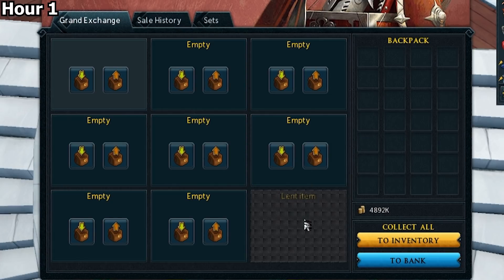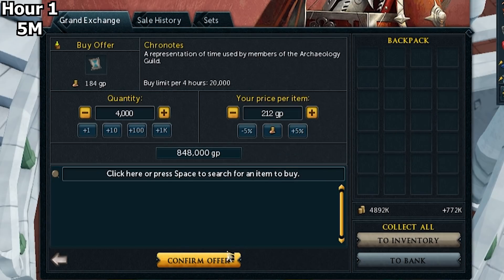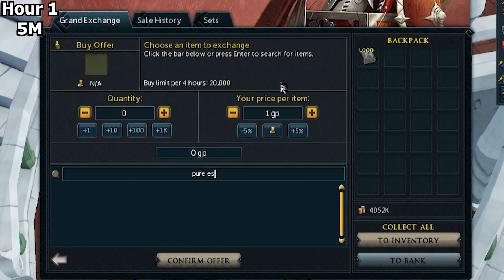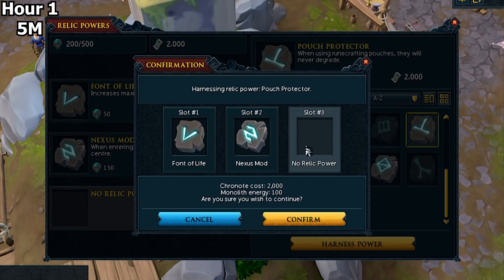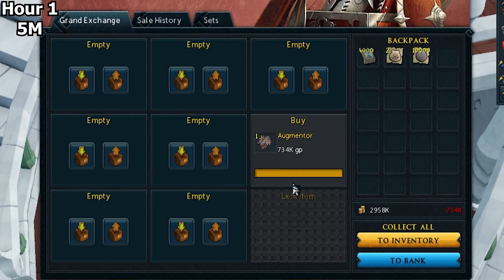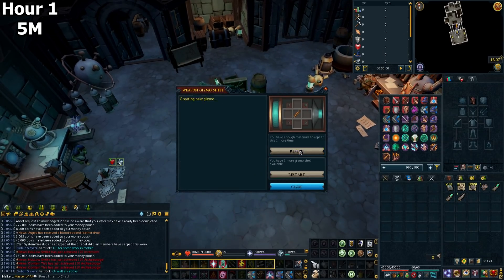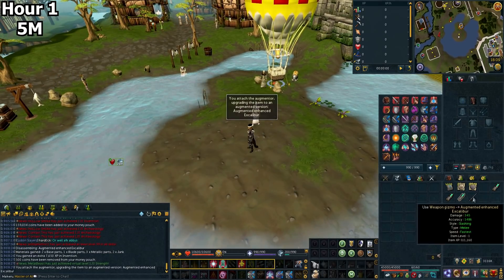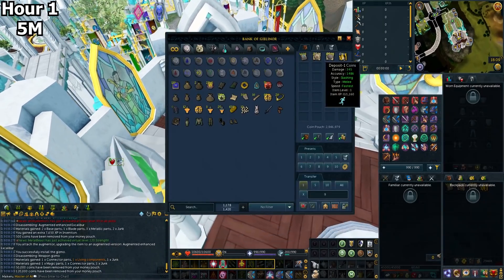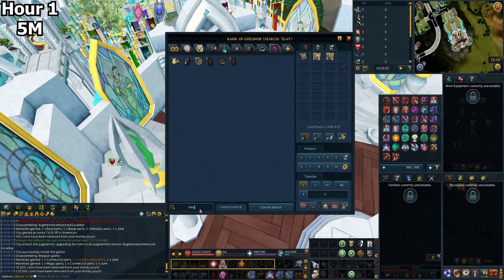I'm going to do runecrafting to take me to the 2-hour mark, and then I'll be able to buy a budget PVM setup. I bought some chronotes as I needed to change my relic power to get the runecrafting relics — to teleport me into the middle of the Abyss and so my pouches don't degrade. I also had to make a gizmo and put Mobile in it so I could put Mobile on an Enhanced Excalibur offhand that I can reclaim from the Lady of the Lake. I put some money in the bank for my Slayer Master Cape for an easy teleport to Edgeville Bank, and bought some Pure Essence.